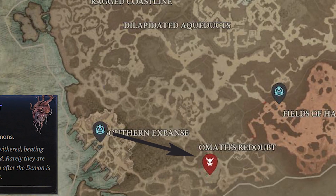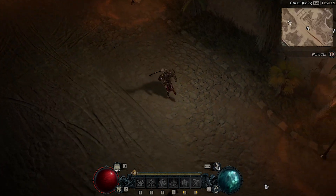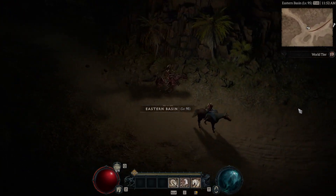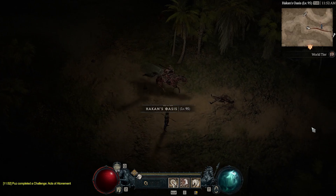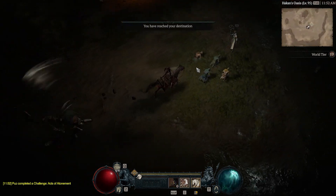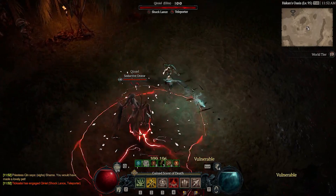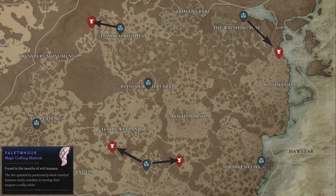Now we head back to Gea Kul, the main town, to head to our final elite. This is probably the longest part of this act — it takes a while to get out of this town. But doing these rotations takes 10 to 15 minutes to get all the materials for five potions. Five potions last two and a half hours — 15 minutes out of your day for a lot of quality of life later on. Once you start running dungeons and other events, most of the time you only need one or two types of materials, so you can farm specifically what you need. We come over and talk to this lady, she spawns into a succubus, and we get our last set of Demon's Hearts. That's the full rotation.